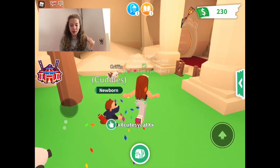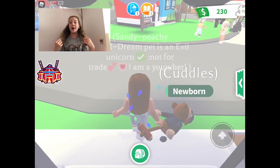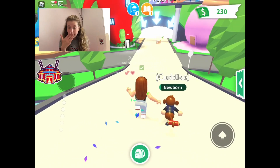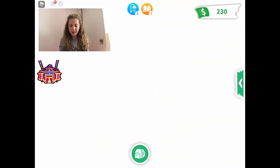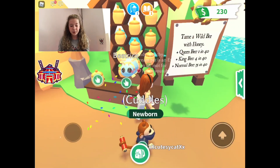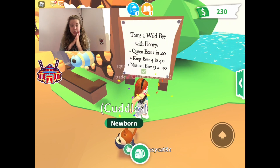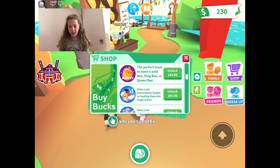Next is the Honey item — the perfect way to tame a wild bee, king bee, or queen bee. You buy honeys from the little honey café and you can give it to a king bee, which is legendary, or a queen bee, which is even rarer. You'll always at least get a regular bee, so you get your money's worth. Queen bee is 1 in 40, king bee is 4 in 40, and regular bee is 35 in 40.